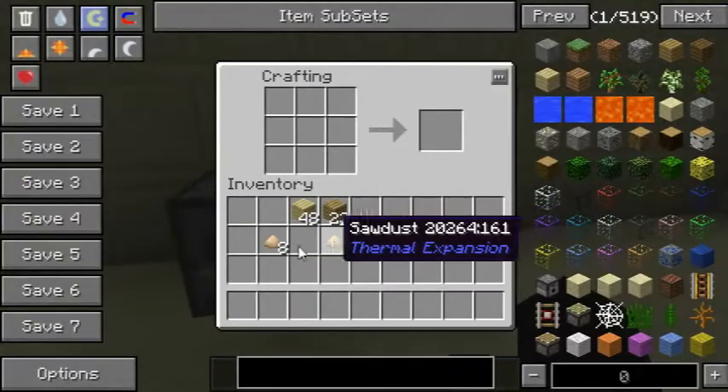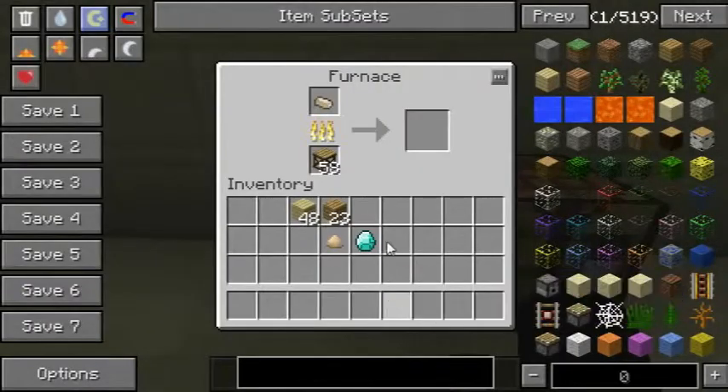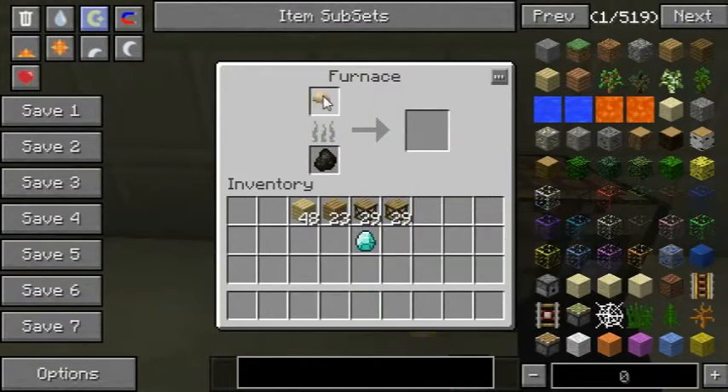The reason for the sawdust is you can take the sawdust and turn it into compressed sawdust using this recipe. The compressed sawdust you can then put in a furnace, and that will be transformed into charcoal, which you can then stick back in the furnace and cook something else with.